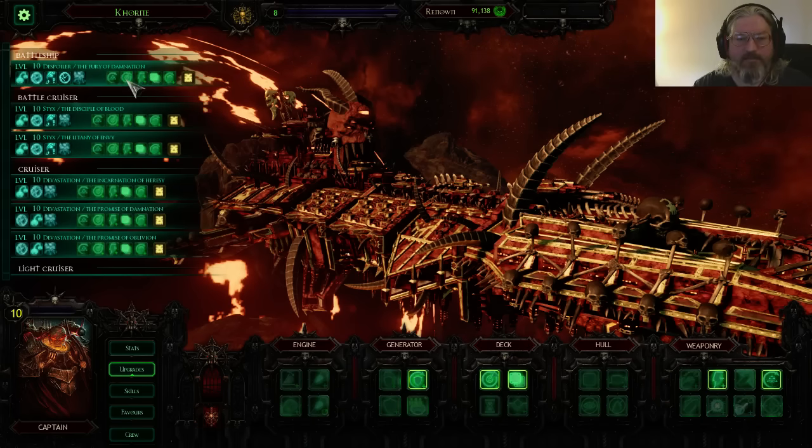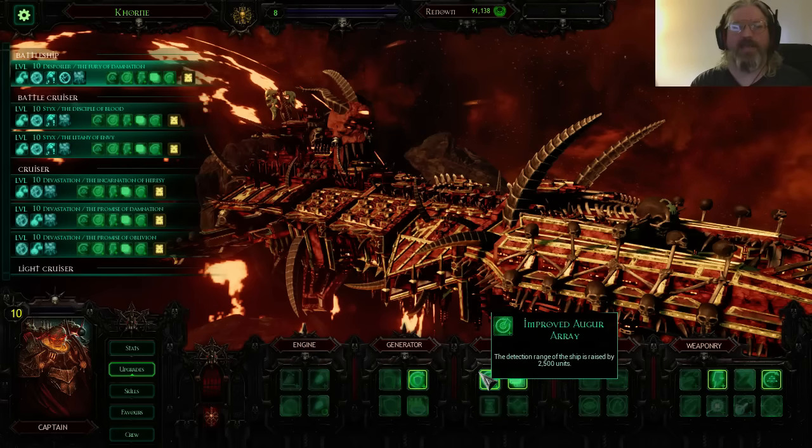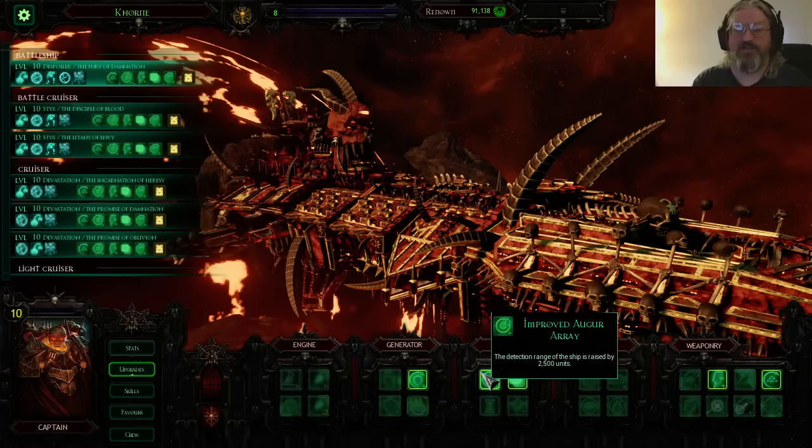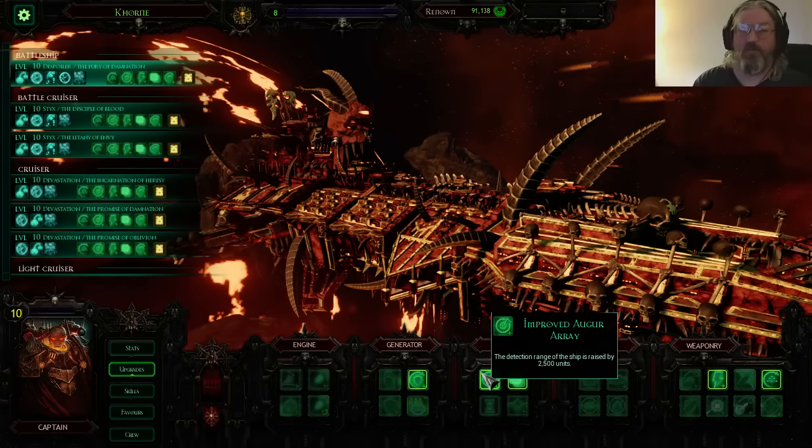Next up is the improved auger array. We're Chaos, we have lots of lances and range abilities — but having range abilities and being able to see your opponent really go hand in hand. The improved auger array works very well with micro warp jump, and as you can see by looking at the skills, every ship has it. Being able to redeploy and get out of the fight is hugely important for this fleet. You're not a line ship brawler. You want to get within range, unload ordnance, fire some lance shots, cripple something, and then disengage. Let your shields recharge, come back, re-engage. The improved auger array synergizes greatly with micro warp jump, making it an auto pick for Chaos.